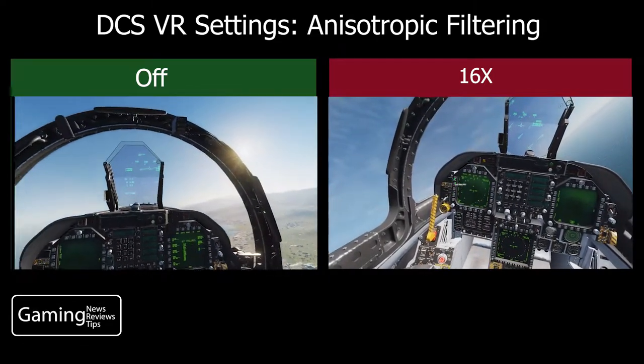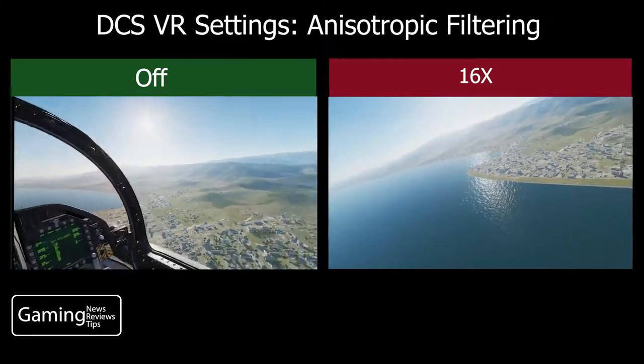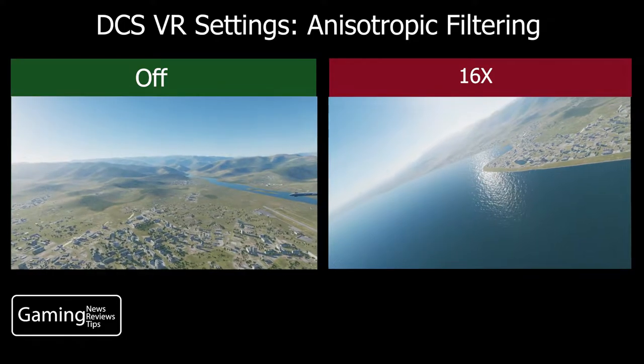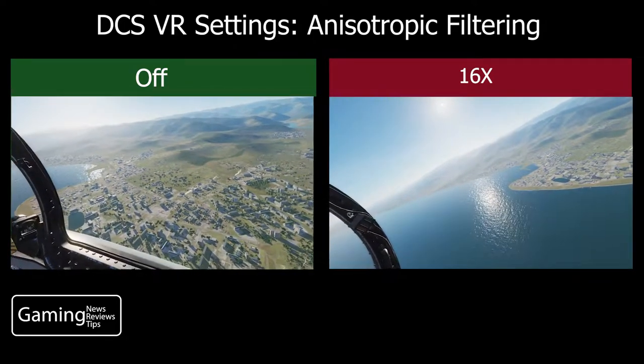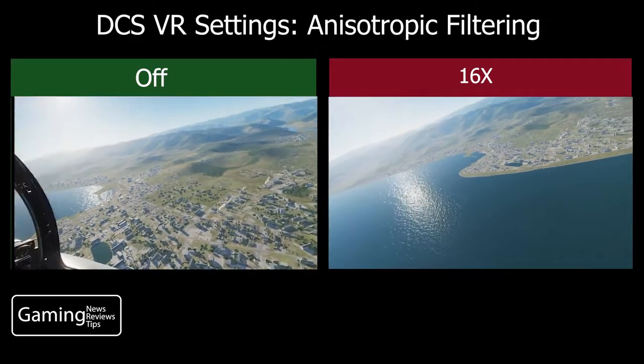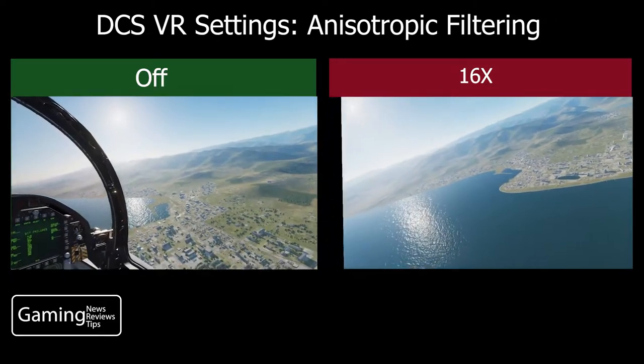Then I flew over to the aircraft carrier and landed. I took a look inside the cockpit just to see if any of the displays or gauges, switches, and controls looked any different. And to be honest with you, everything looked pretty much the same at 16x and with anisotropic filtering off.